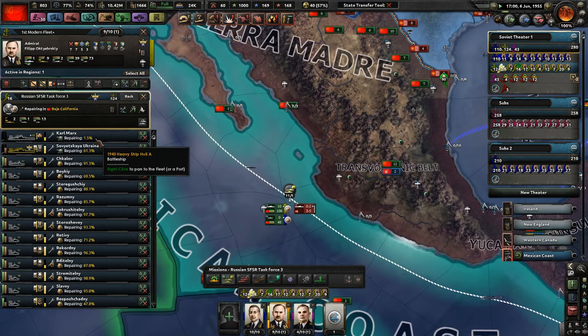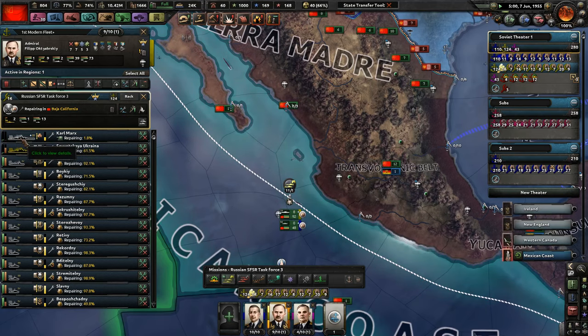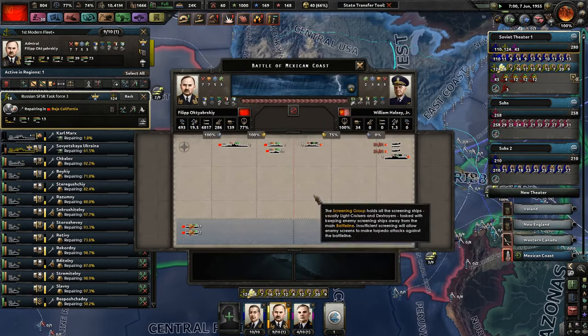Can you believe the Karl Marx — basically the first battleship that we made together, which has actually been really good — has almost literally been sunk? It survived by sheer luck with 1.6% strength. I mean, it had holes in its hull. It was so close. At this point, you might as well just slap on a new hull on this bad boy, because it was basically almost dead. And that was amazing.